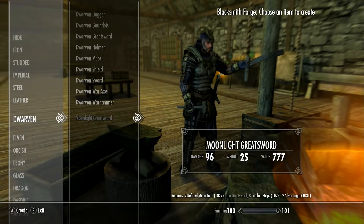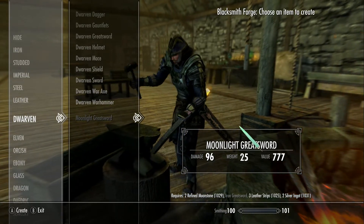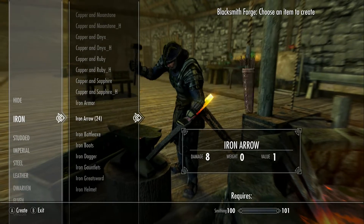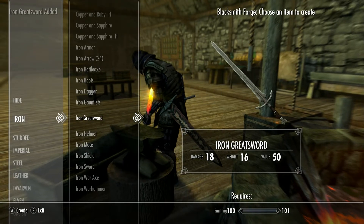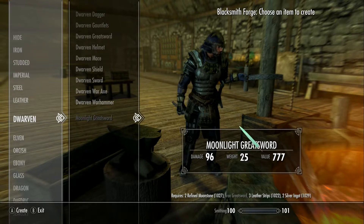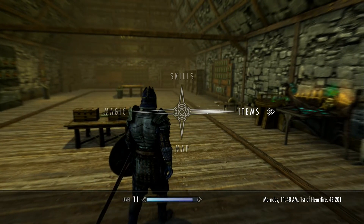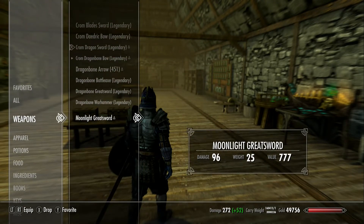Okay, and it's there. Moonlight Greatsword, and you need Moonstone. You need an Iron Greatsword, some leather strips — let's see what we're going to get. Not a problem. Let's go up to the Iron and do the Iron Greatsword.